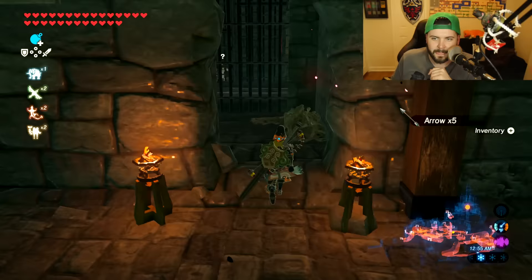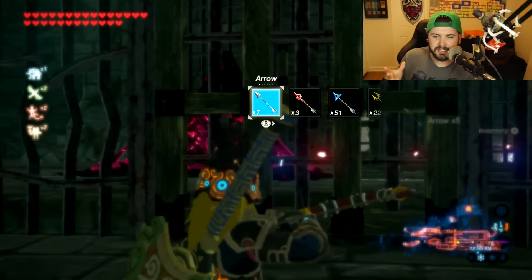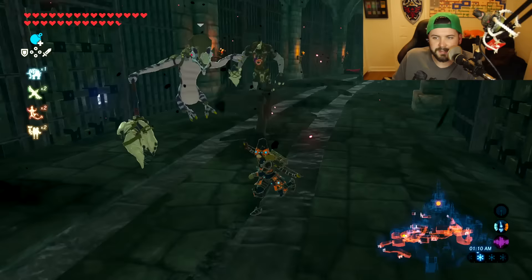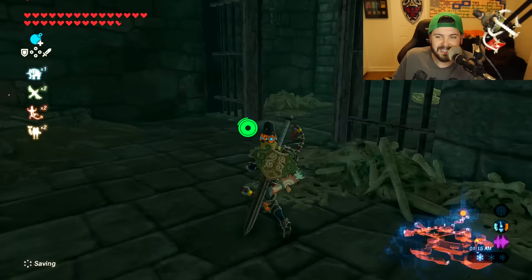You're going to find some of the purple stuff — shoot the eye to get rid of it, along with the things it spawns. There's a Lizalfos that's going to shoot you with water, taking a quarter of a heart — not a problem. You actually don't need to fight these guys. Just walk the other way and go through this door.